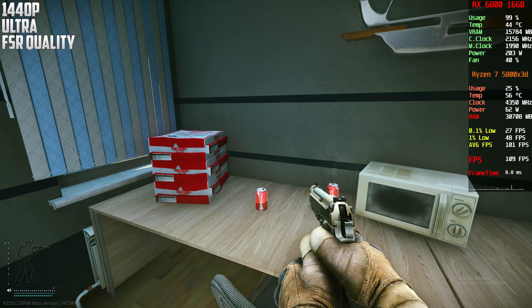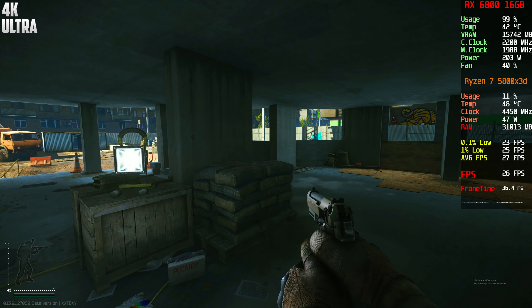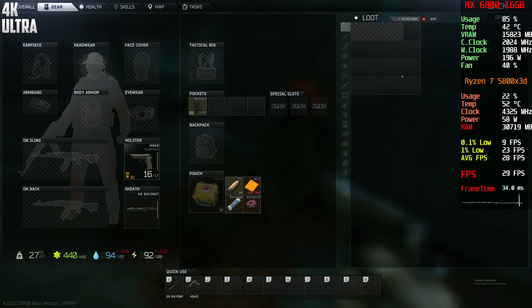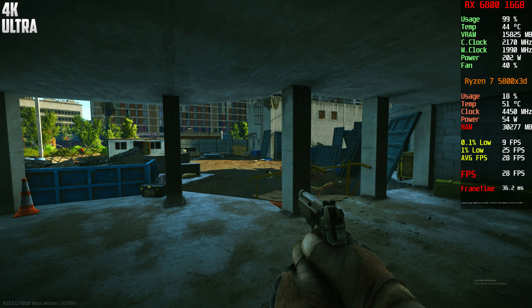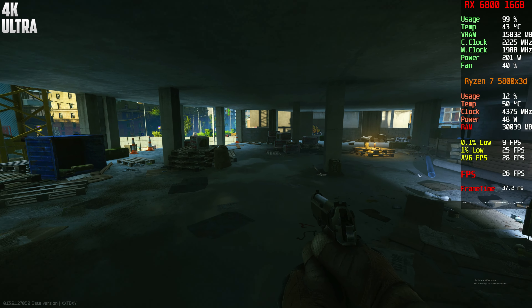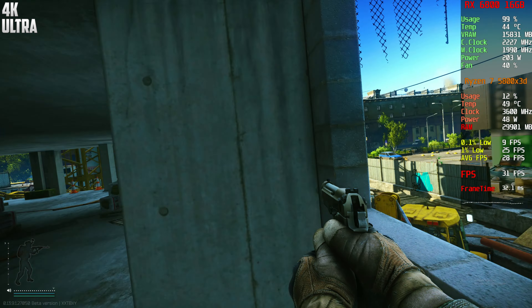This is now 4K on maximum settings — look at this, 30 frames, even less than 30 at times. One good thing I noticed is the temperature: we're basically maxing out the GPU and still only hitting 43 degrees — that's amazing. This card is giant, from XFX — same brand as my RX 6700 XT. It has three fans and a massive heatsink. The thermals are so good you could even overclock it without a problem.